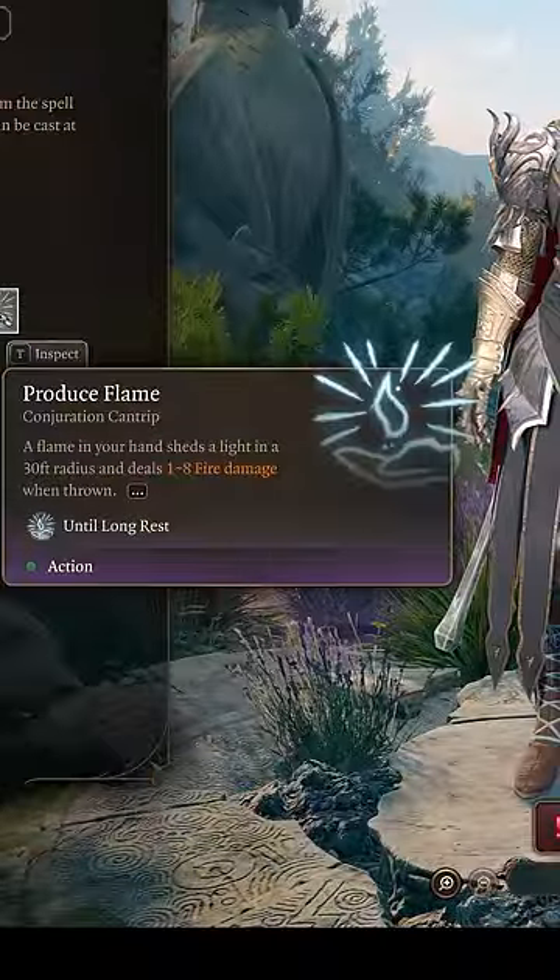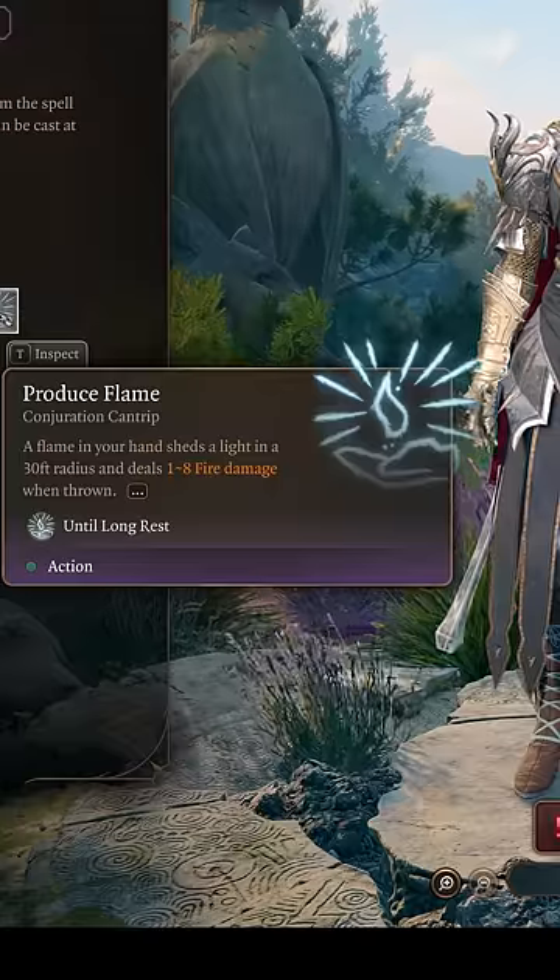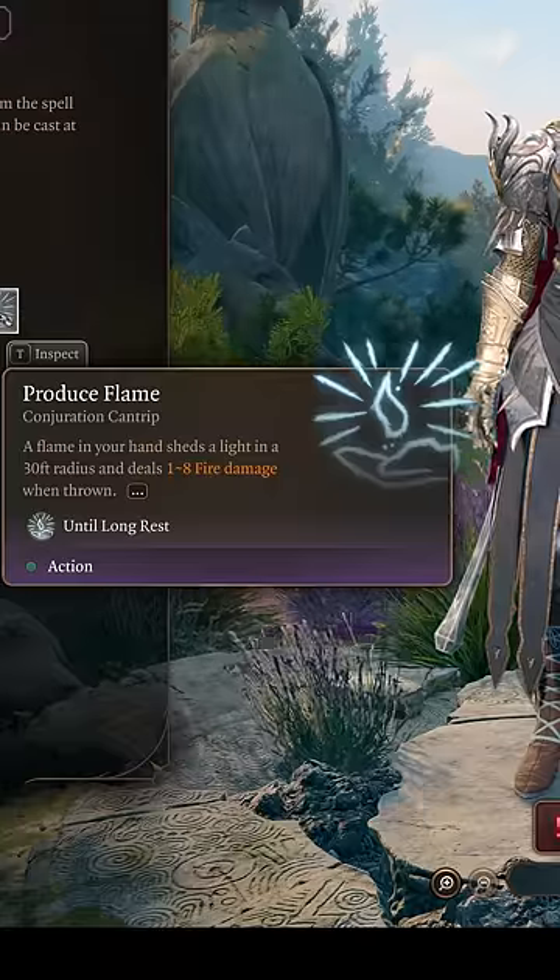Produce Flame can also be helpful in Act 2 to provide your party a source of light against the Shadow Curse before you gain protection against it.